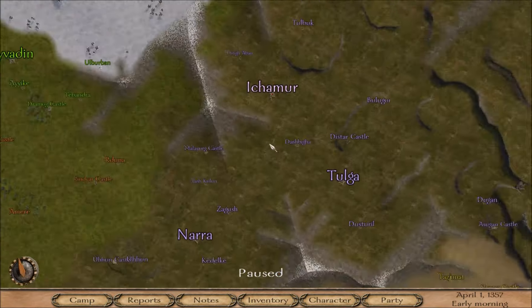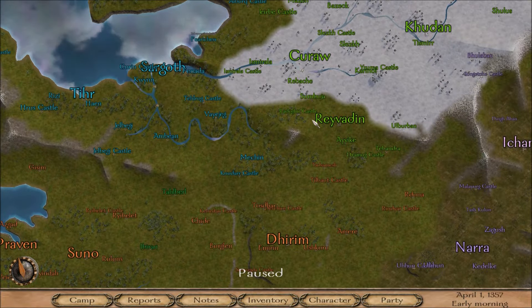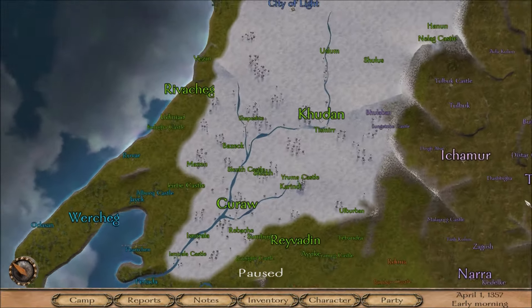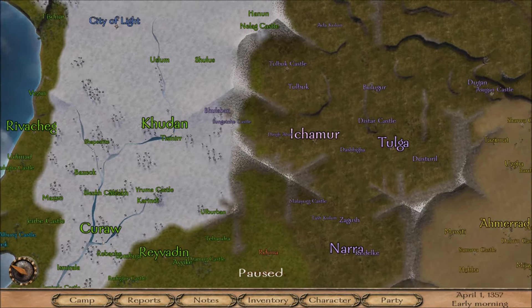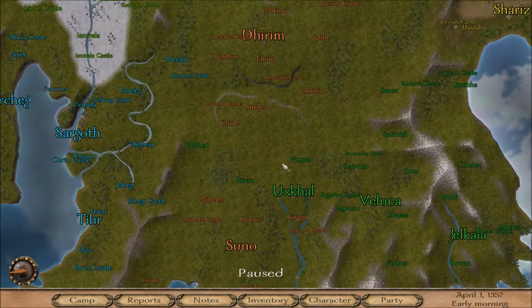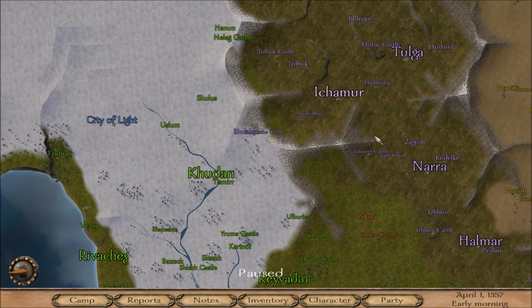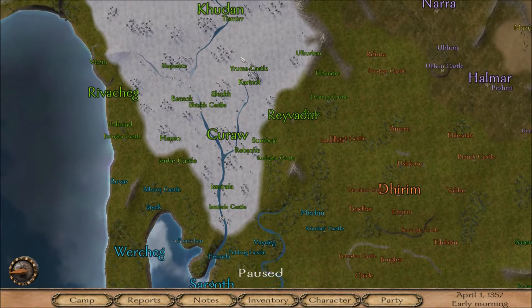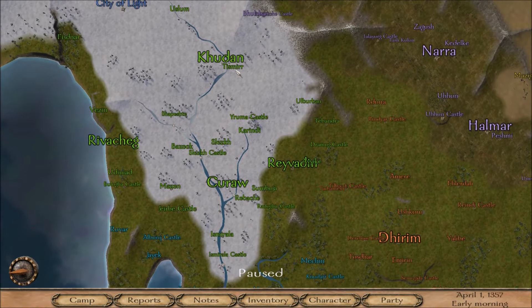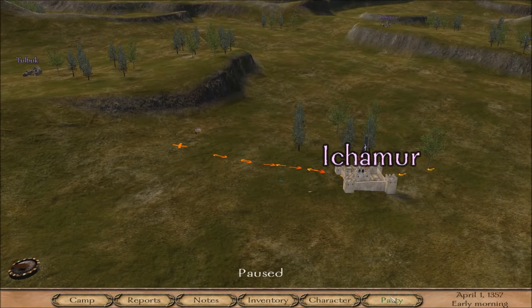I'm going to raid just a few more villages off camera since it takes so much time. We'll loot this one, this one, and this one over here, mainly because we're in the area and can reach the closer ones more easily to recruit more troops. Then we'll start heading through here, and I'll probably come back once we get to this area to recruit some of these guys and see what they've got.